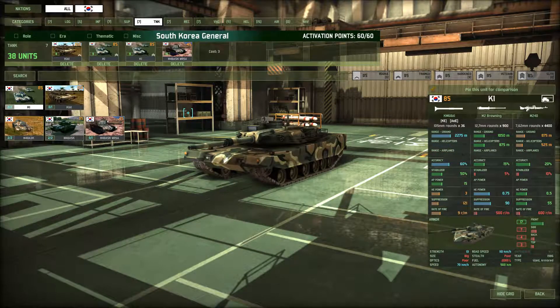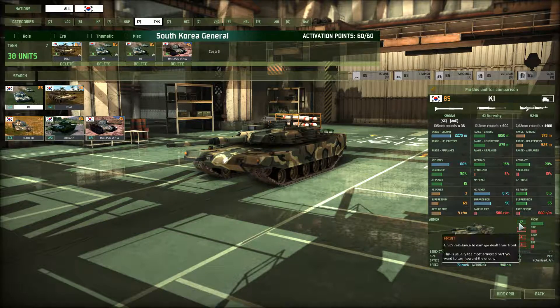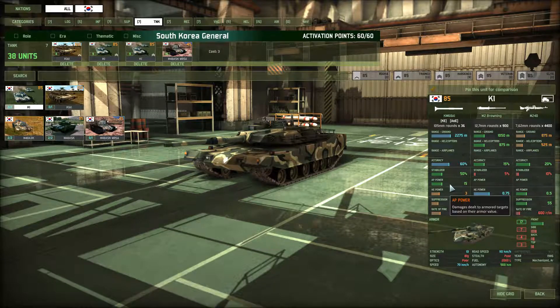Moving to the tank section — this is really where the deck has its punching power, because this is what I use on the assaults. These things have good autonomy. Right here we're looking at the K1; I have nine of these at Hardened. I would like to have seven or five at Veteran, because I'm never going to need 18 of these tanks. These tanks are pretty much the South Korean equivalent of the standard M1 Abrams, although improved on several fronts such as the frontal armor at 17, which is very good. Decent rate of fire, decent stabilizer, very good accuracy standing still. AP power should have been a little bit higher for my taste, but it'll do.